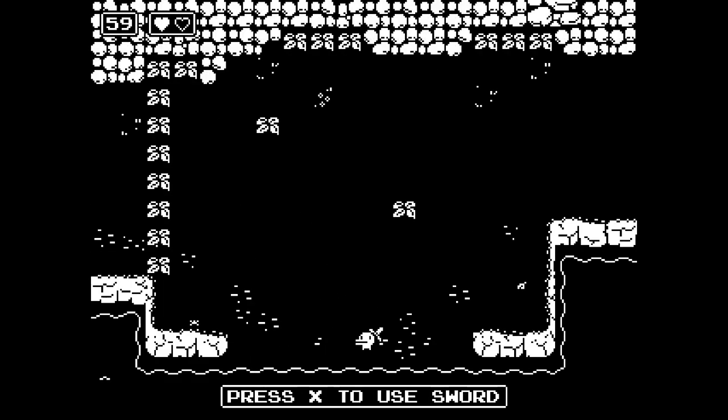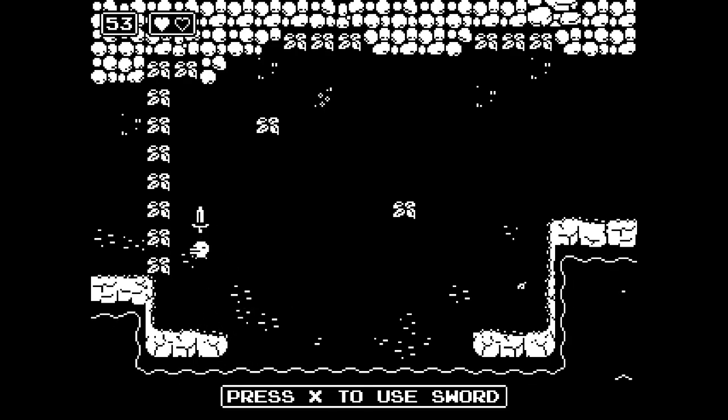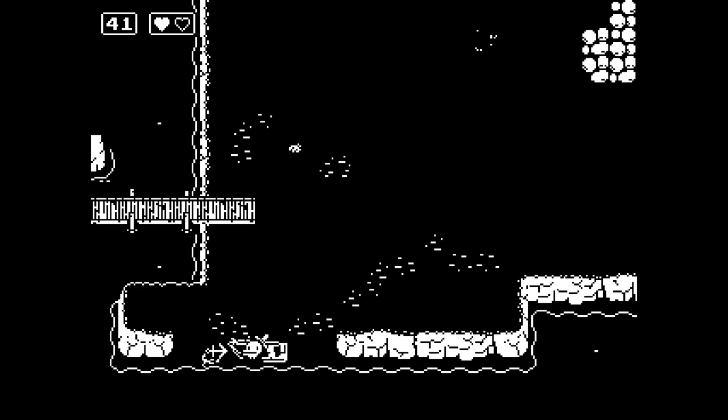So this is like a weird black and white Zelda-y type clone. And here's our sword. It's dangerous to go alone. Press X to use the sword. I would like to use the sword, please. Nice. We got a nice little sword here. Can I kill this guy? You can really mess stuff up there, eh?